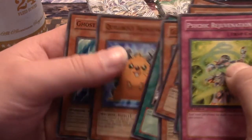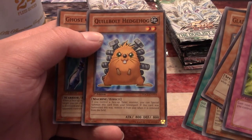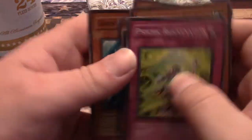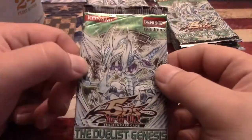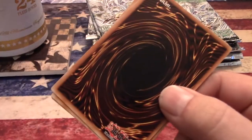Quillbolt Hedgehog — free summon: if you control a face-up tuner monster you can special summon this card from your graveyard, then when it's removed from the field it's removed from play. Let me show you the back — yeah it still says Upper Deck, and notice it doesn't say '6+ years.' Upper Deck was making these cards through 2008; 2009 was the first year where they weren't at all.